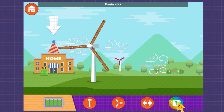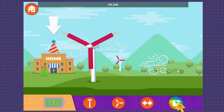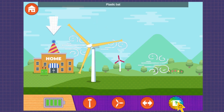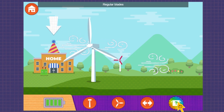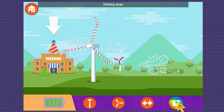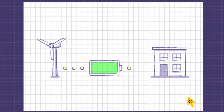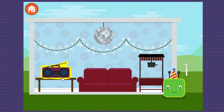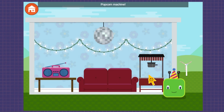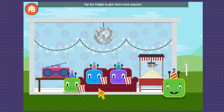Wooden bat. Pretzel stick. Metal fork. Ice pop. Plastic bat. Banana. Plastic spoon. Regular blades. Drinking straw. Tap the things that need electricity. Party lights. Radio. Popcorn machine. Let's have a party. Tap the fidgets to give them more popcorn.